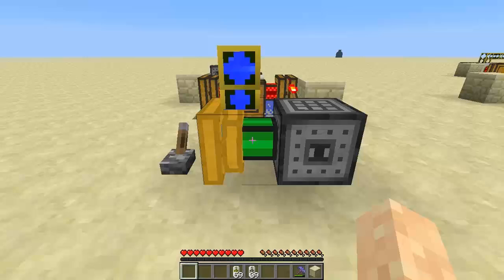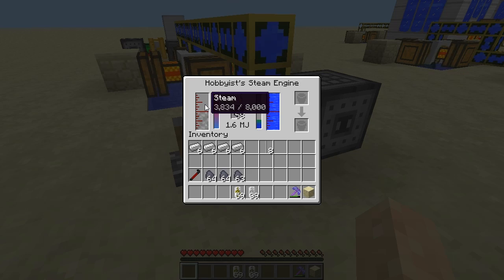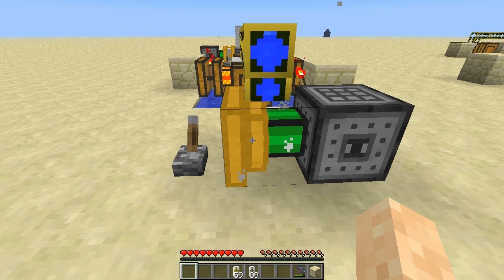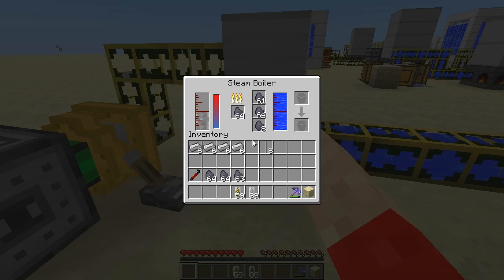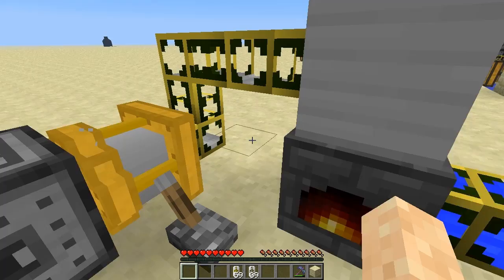The first engine we're going to look at is the hobbyist steam engine. You'll notice it will produce energy with just coal coke and water in the input, which produces enough steam to power, for example, this rolling machine. That produces 1.6 megajoules of power. The hobbyist engine can also take steam directly from a boiler. I have the steam boiler here with coal coke placed in it and water coming in. It's producing enough steam to power this hobby engine at 2.0 megajoules of power — slightly more efficient than putting coal coke directly into the steam engine.